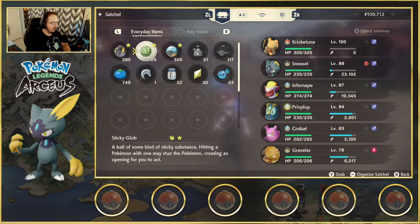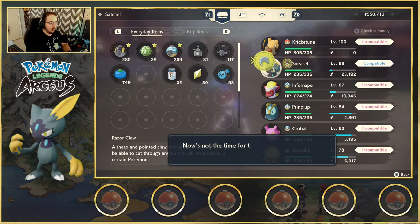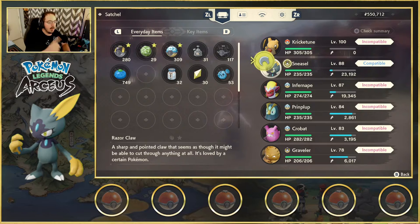Now let's evolve him. We have the Razor Claw and as you can see Sneasle is compatible, so we're going to go ahead and use this on our Sneasle. Now is not the time for that because it's not fully put away — there we go, now it's fully put away. Whenever you click to use it you see that circle starts flashing for the evolution, just like all the other evolutions. The game does tell you when it's possible.